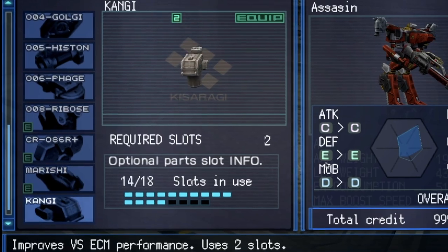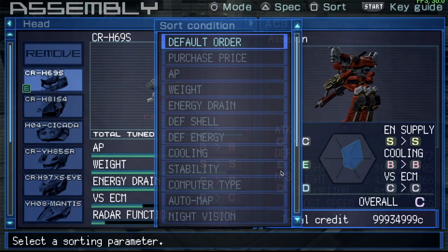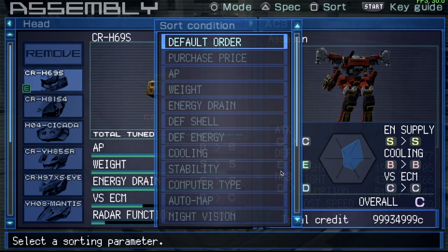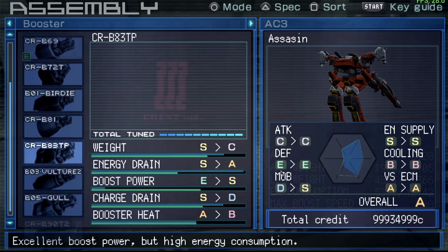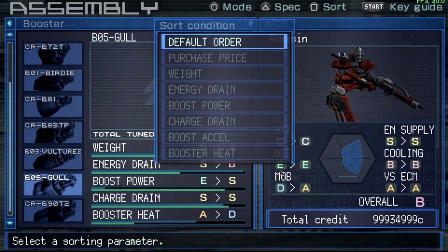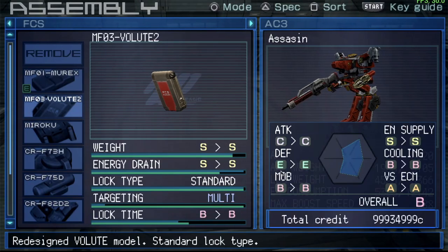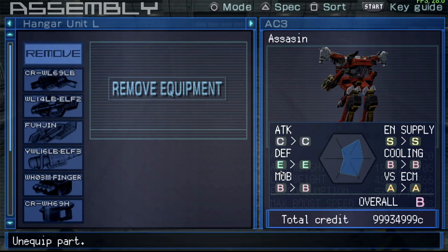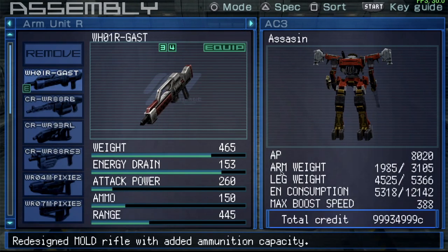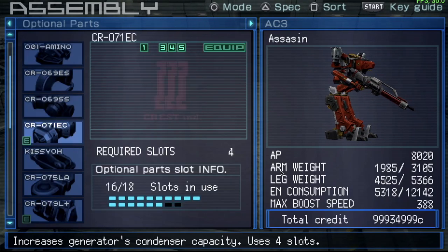Cooling is going to be very important versus ECM because we don't have a dedicated radar. For the head, the trick is to find something with full functionality while keeping energy drain to a minimum. For boosters, I'll go for the most efficient ones — the B80s. For the FCS, it's important to match it to your weapons; the gas has a range of about 445, so something below 600 should be fine.